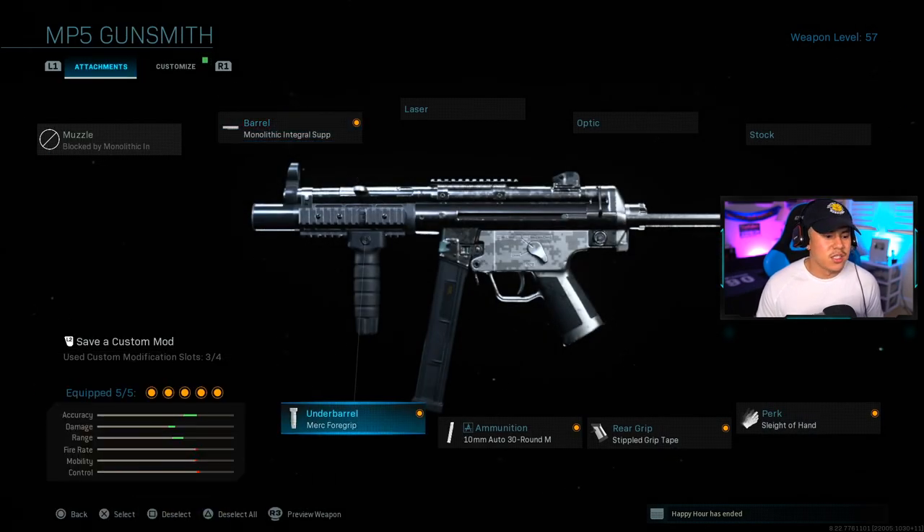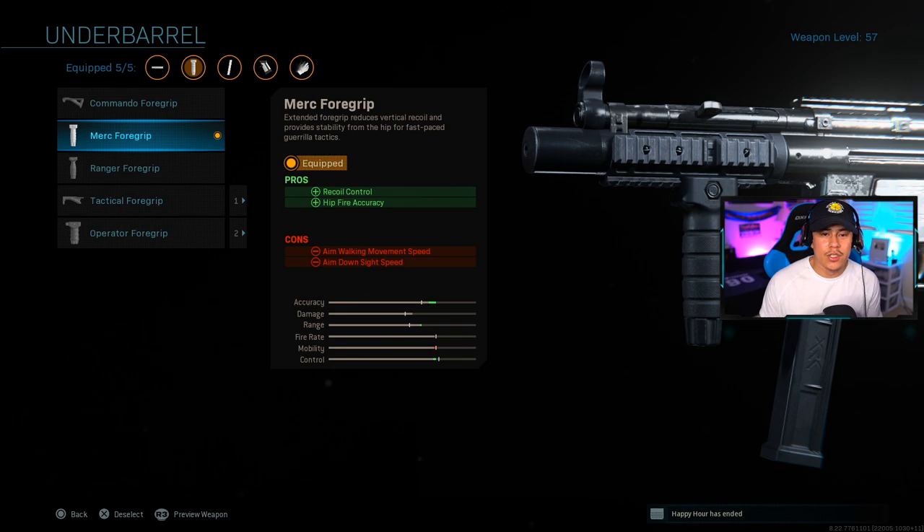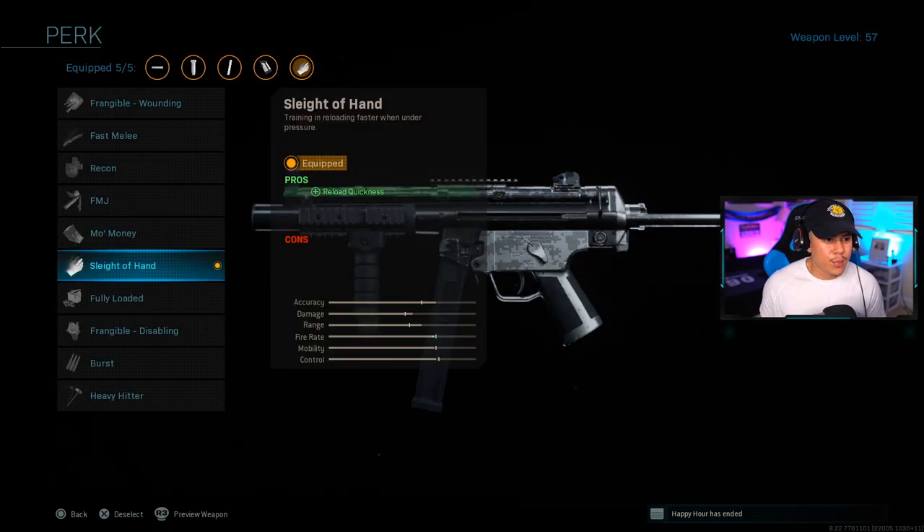For the next attachment, we're running the merc foregrip. The reason I chose this is because it has decent recoil control, and the main thing is hipfire accuracy. When you're using an SMG like the MP5, you're most likely clearing out rooms and rushing enemies up close and personal, so in certain situations you'll need to hipfire — this gives you a pretty good hipfire spread.